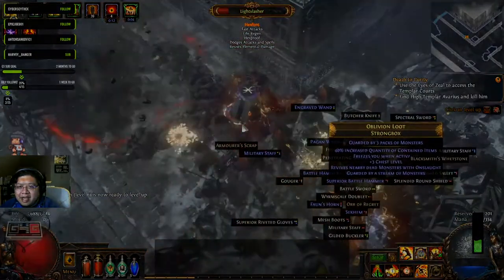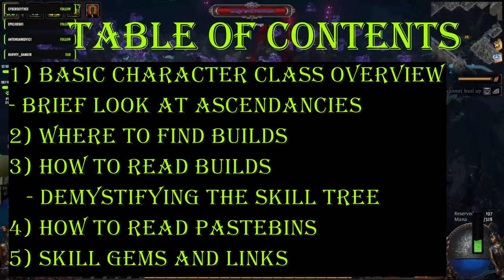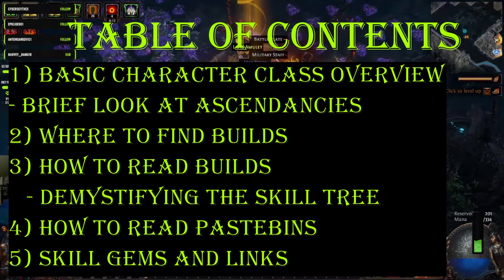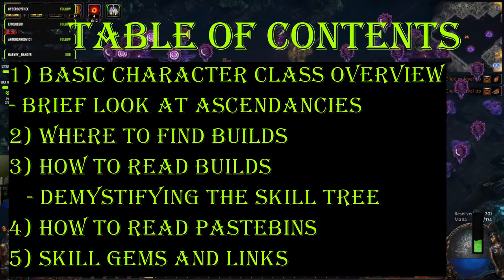We're going to go over the Character Classes, where to find character build ideas, how to find relevant builds, how to read builds, demystifying the skill tree, how to read pastebins, skill gems and links, and a brief overview of ascendancies. Alright, let's get on with the video.